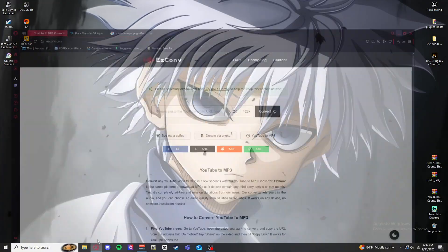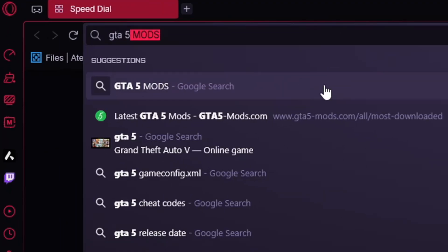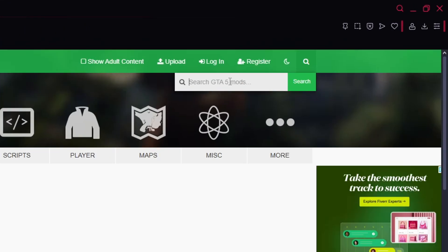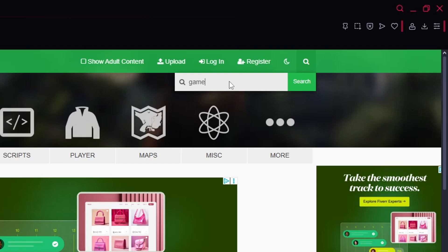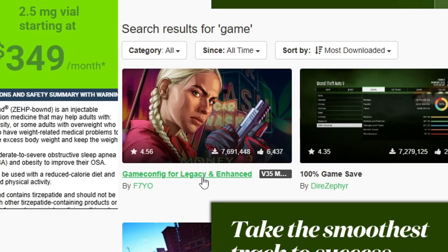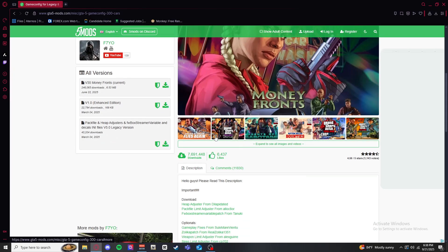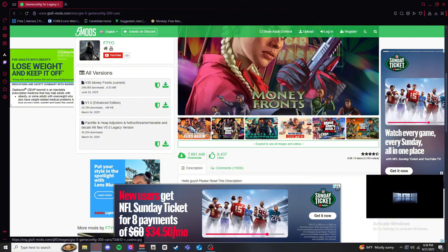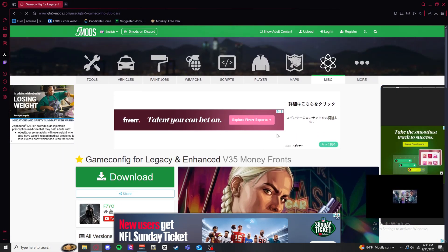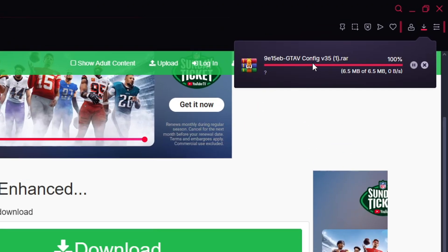Next is the game config. Let's go to our browser and head to gtamods.com. We're going to search 'game' and it should pop right up — GTA 5 Game Config for Legacy and Enhanced. Any time GTA updates itself or comes out with a new patch, you need to update this. Go ahead and click download.